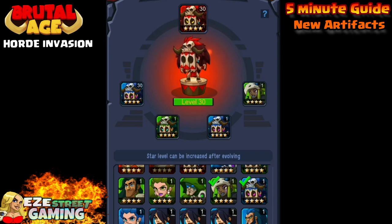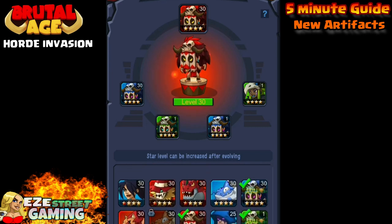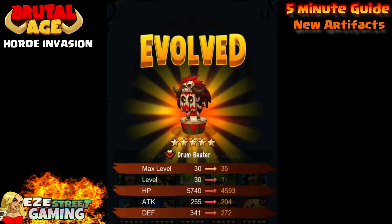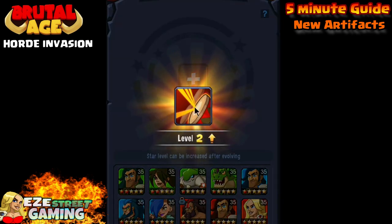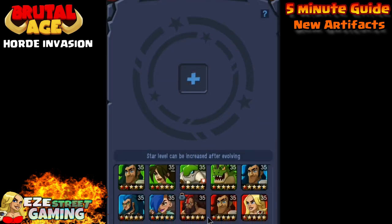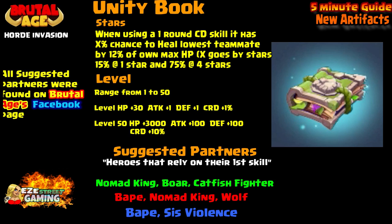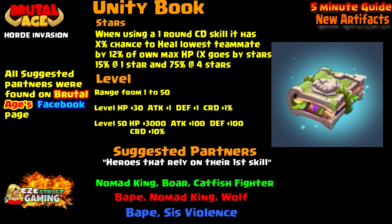Because of the attributes, I decided to go with the Drum Beater. You can only add artifacts to five star partners — they have to be upgraded to five star, but there's no requirement beyond that. Now I've got all four artifacts with a brief explanation of each one. We'll start with the Unity Book.